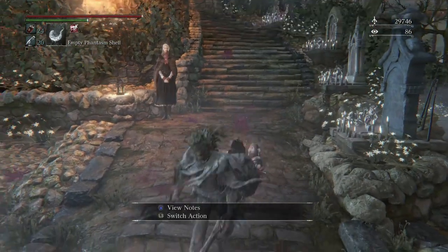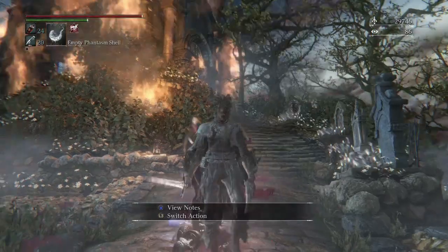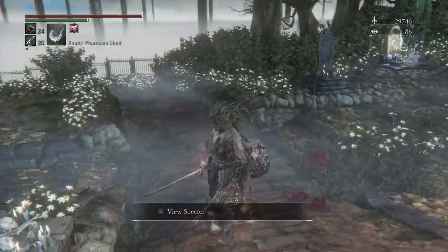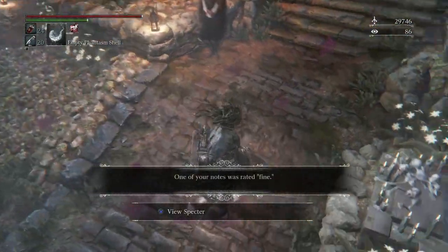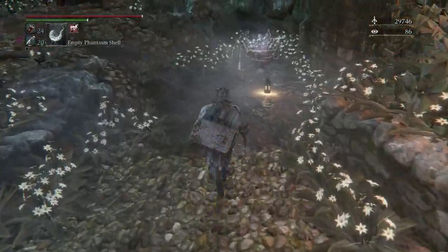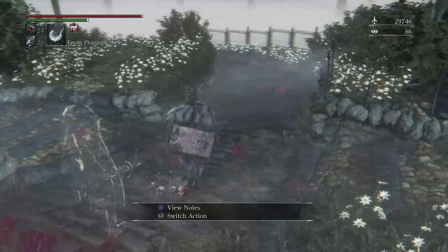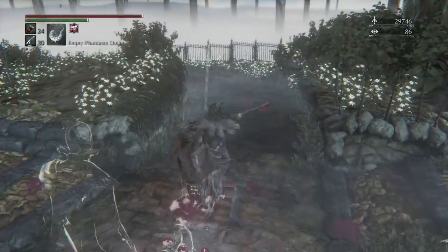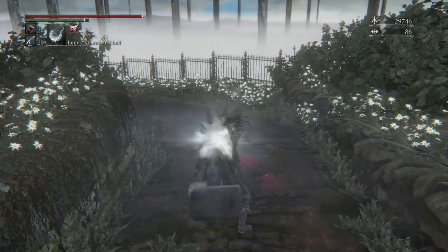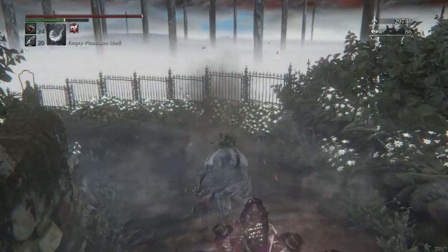Before you talk to him, you should use three items that you collect during the game — each one is called One Third of Umbilical Cord, and you can obtain four of them. I used all four of them, but you only really need three. Using three of them will give you the true ending of the game, which means you'll get a secret boss after the final boss of Gehrman, the first hunter.